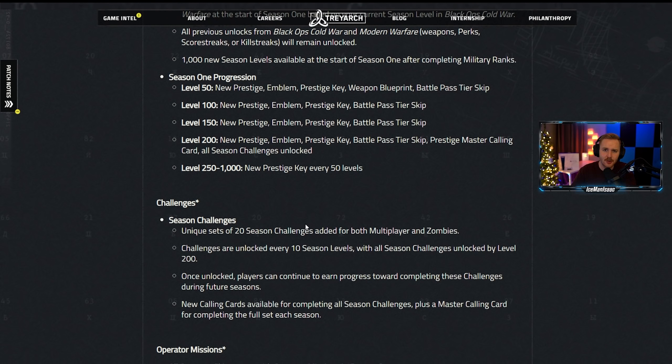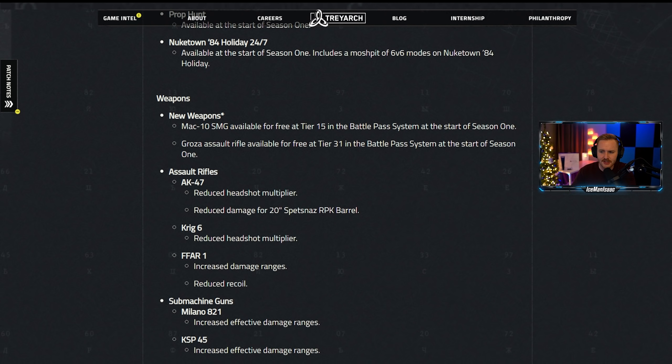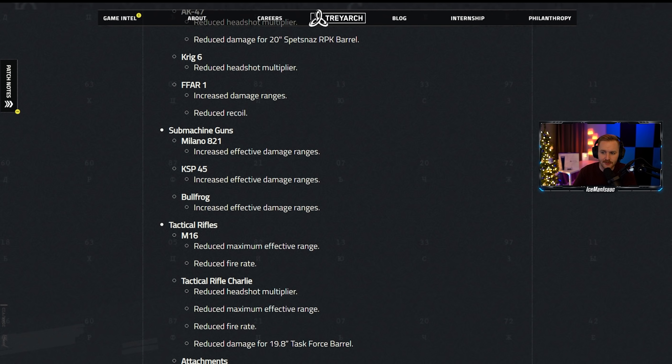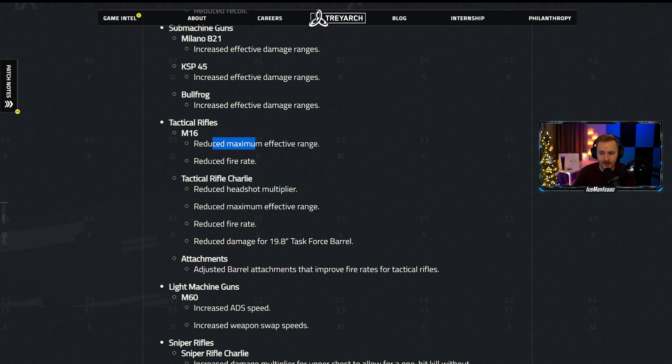Additionally, 30 Black Ops Cold War weapons are coming in. Note: at the start of Season One, a portion of zombies personalization content — calling cards, weapon camos, reticles, and Onslaught blueprints — will not be accessible in Warzone. So if you grinded for the dark aether camo, it's not happening. For hardcore players, let's cover the weapon changes: new weapons like the MAC-10 and Groza are in.